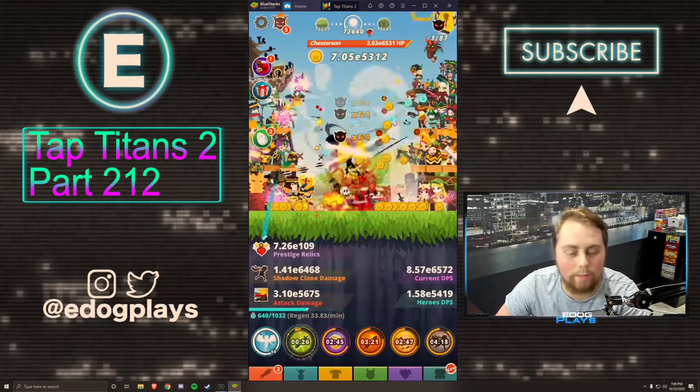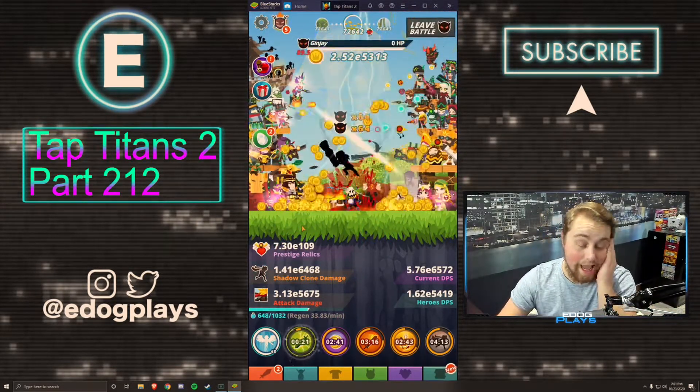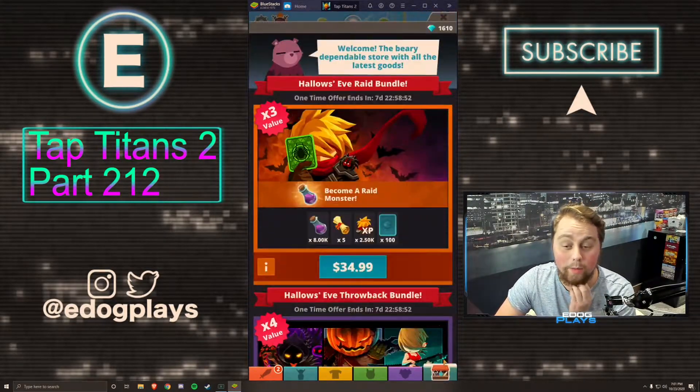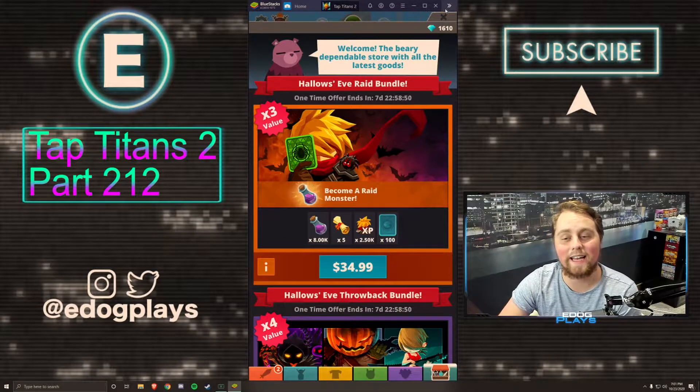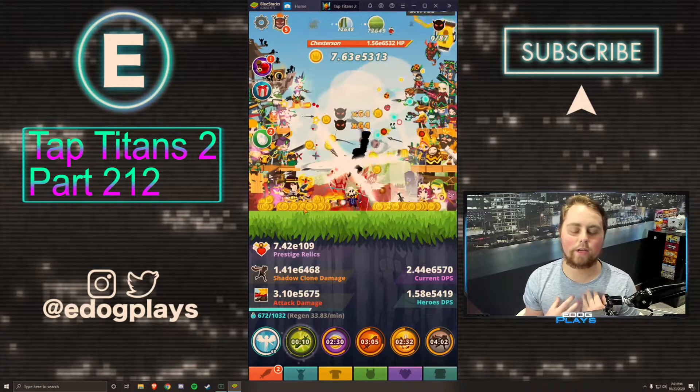I'm really only spending my diamonds now on equipment sets, and I'm really happy with that decision. We're at 1,610 diamonds at the moment. It's been a little difficult because I went from buying almost every single pet in the shop to now buying absolutely none.